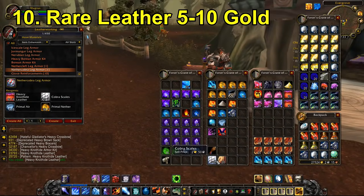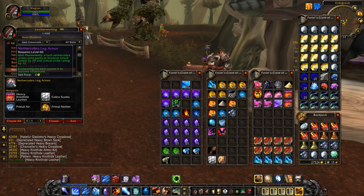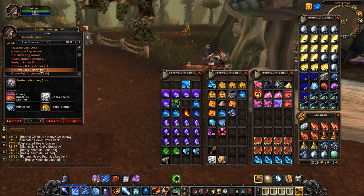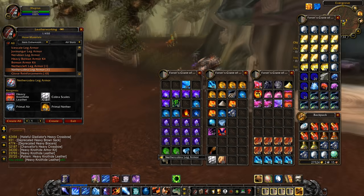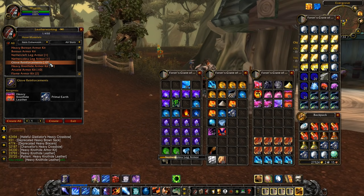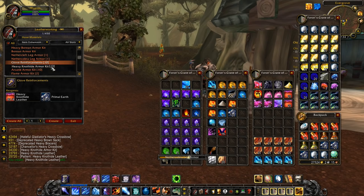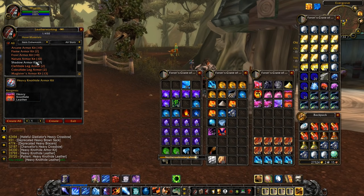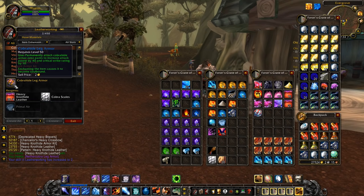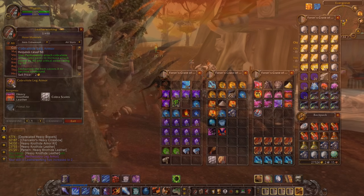Lastly, we have the rare leather items: Cobra Scales, Cleft Hoof Leather, and Fel Scales, though Fel Scales are a little bit cheaper than Cobra Scales. These are skinned from particular mobs in the open world and have a very low drop chance. They're needed to craft some armour, but mainly they're used for the Nether Cobra or Nether Cleft leg armour kits, which are the tanking or melee DPS leg enchants that can sell for well over 300 gold.